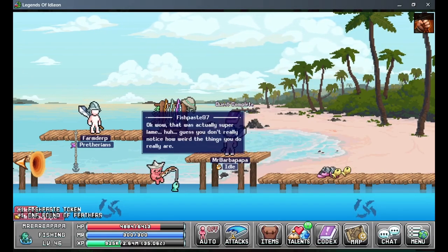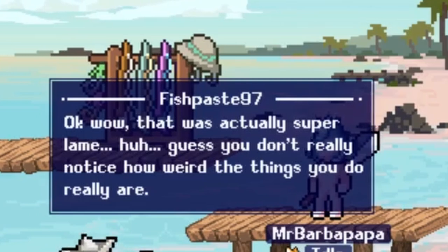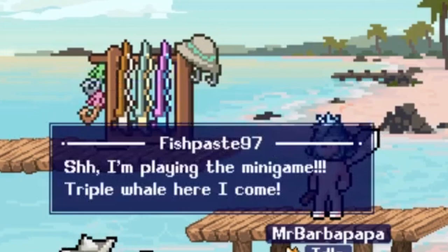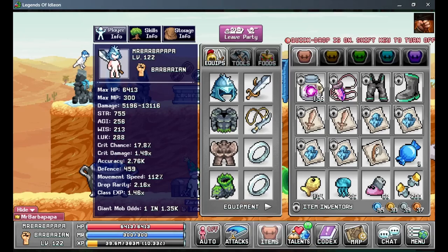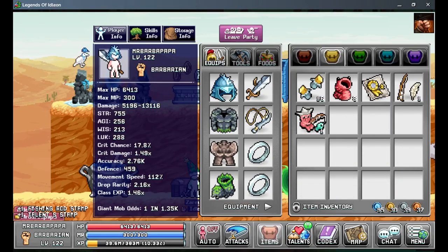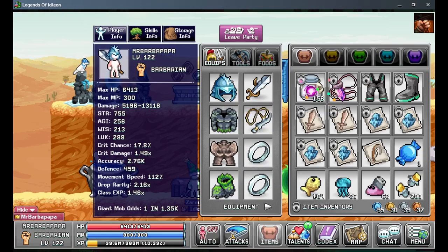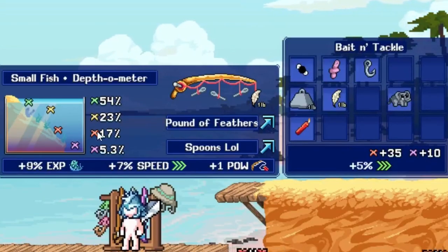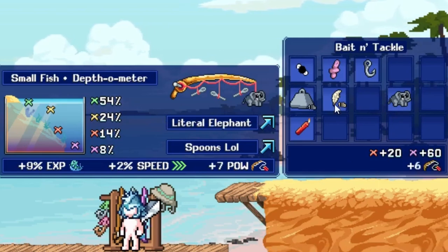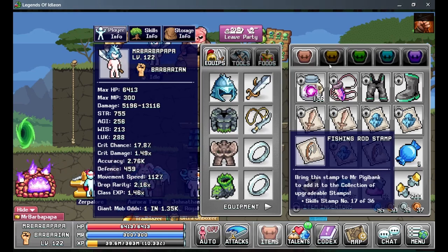I'm not sure if accidentally over-fishing breaks the quest, but anyway let's talk to him. That was actually super lame — guess you don't really notice how weird the things you do are. Playing the mini-game: triple whale, here I come. We're not getting any triple whales. Let's drop those things. We got two stamps and one fishing accessory and the token. Let's check out the fishing — lots of red which is the yellowfish and some speed.